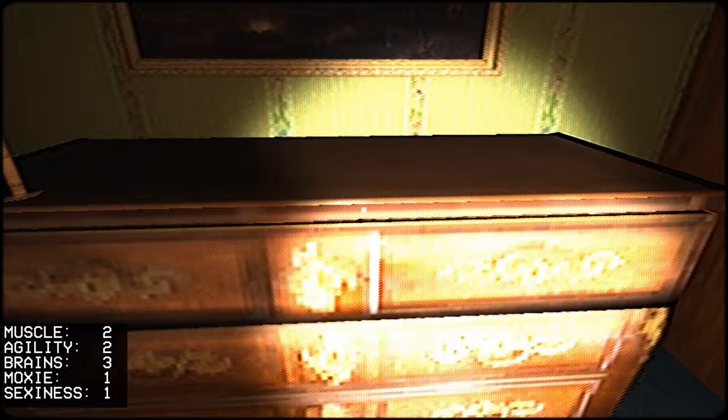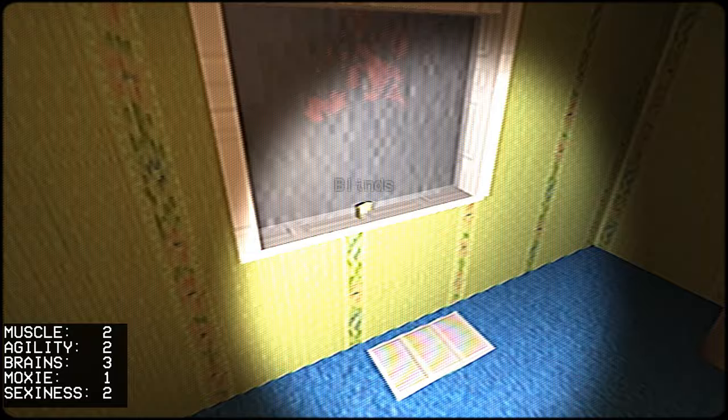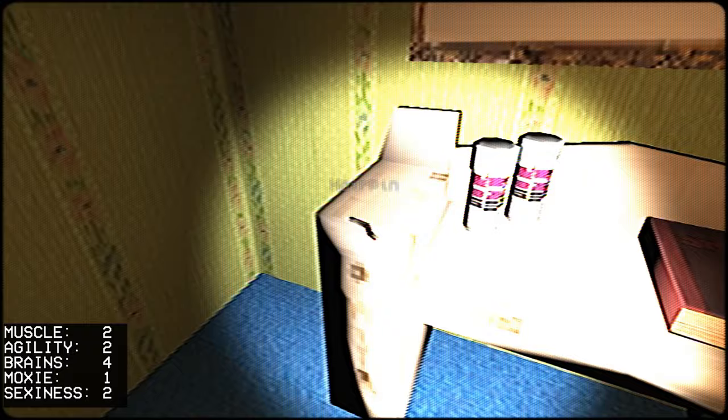Head into the parents' room. Go straight to this drawer and grab the sex ed book. Grab the back scratcher from under the bed. Pin up the blinds, ignore the jump scare, close the blinds, lock the window. Grab the hairpin off of this — the gun safe is just there.